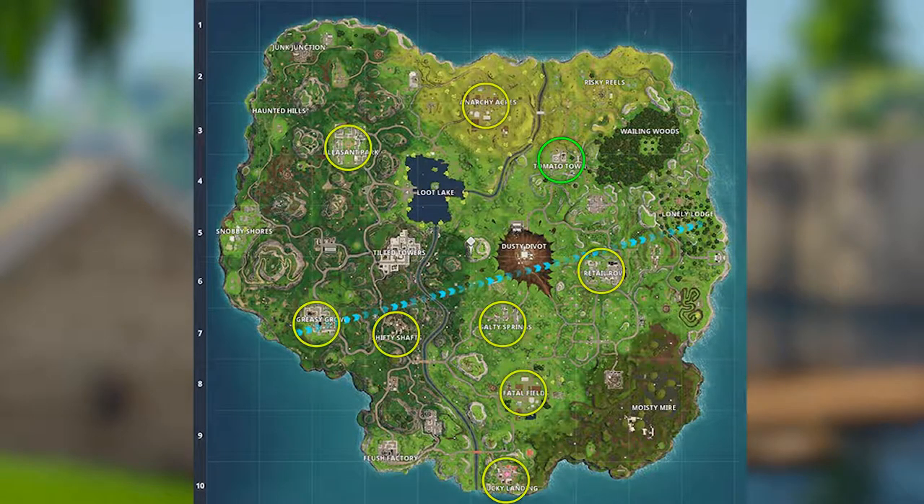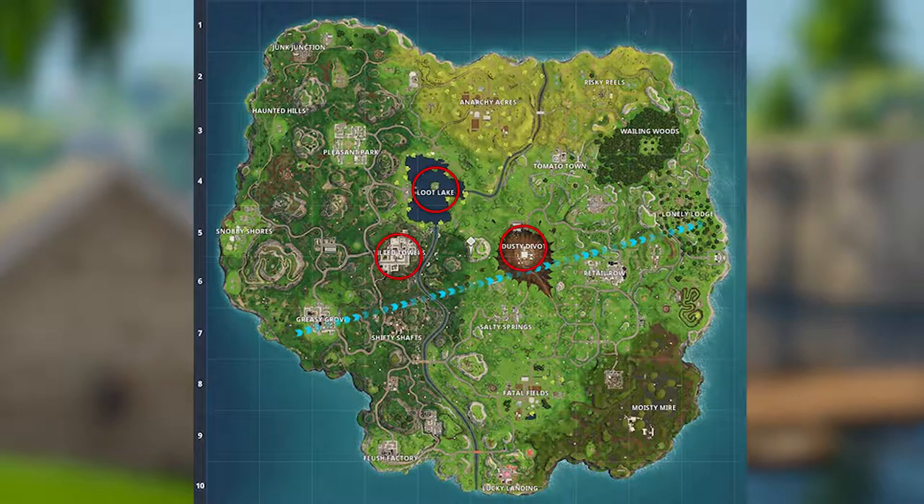I included Tomato Town because it doesn't give you any loot at all, and the way the challenges have been going for most of the season passes it makes people go to Tomato Town. And last but not least, the Expert category: Loot Lake, Dusty Divot, and Tilted Towers. These spots are high risk, high reward.